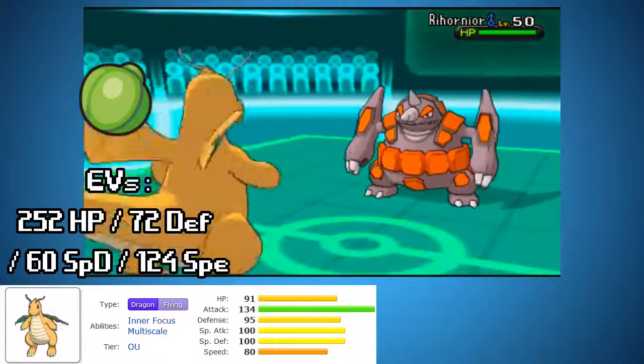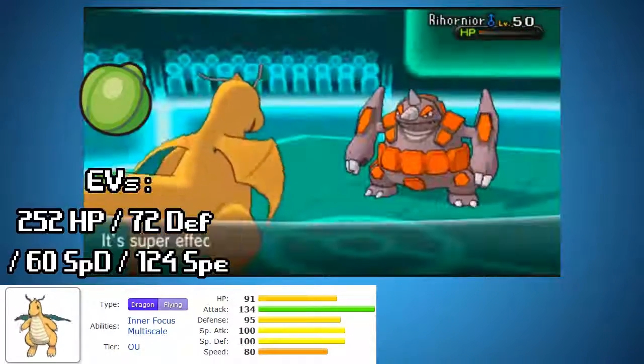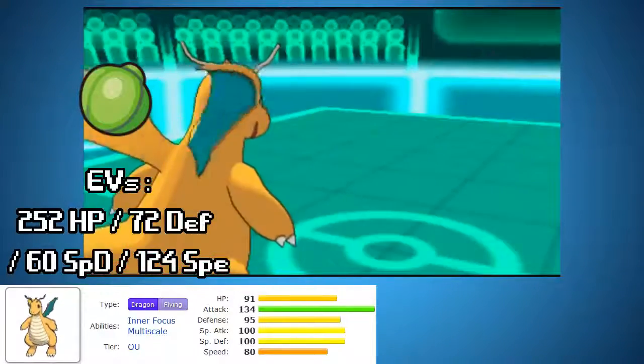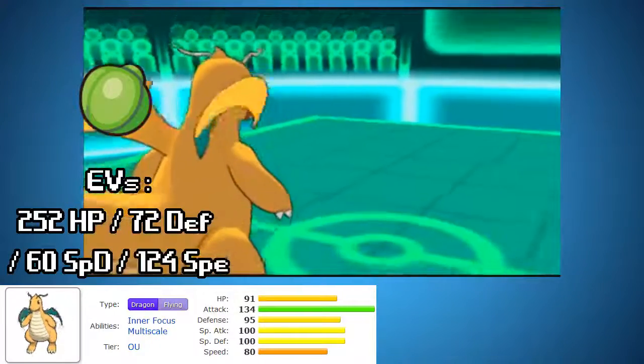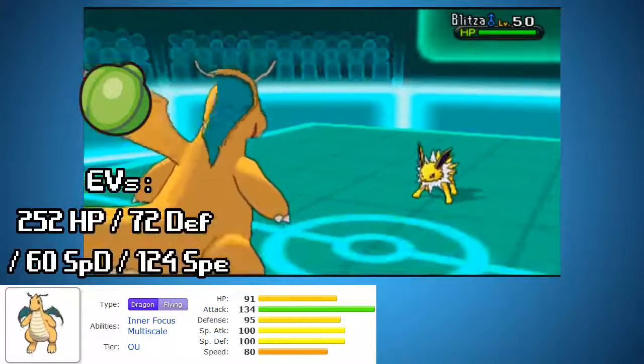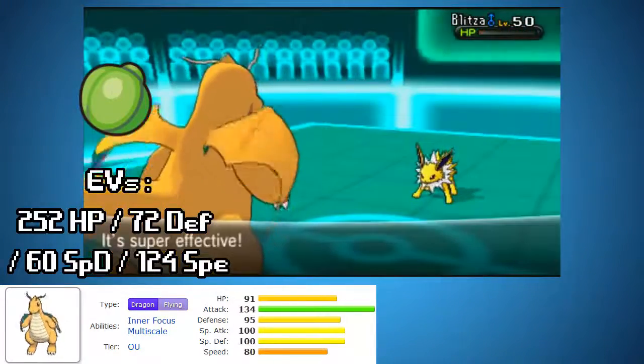So this is a Dragonite with Weakness Policy and one Dragon Dance, and it just flattens this Rhyhorn — maybe if it had Sturdy it would be okay, but that's not the case. It's just going to eat through everything on this team. One Dragon Dance and it's faster than a Jolteon. Wow. Fucking Dragonite.